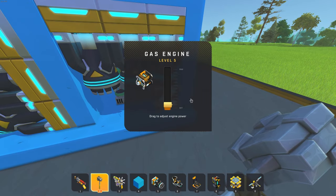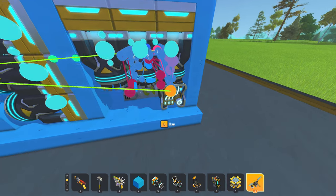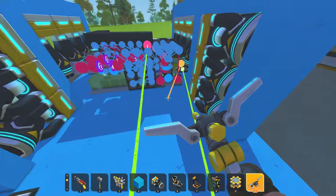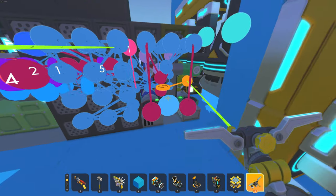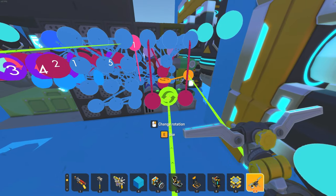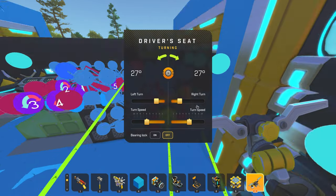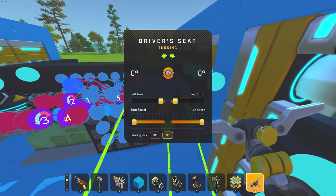Put the speed of the level 5 gas in it to 4. You connect that to this bearing and change the rotation. Then connect the driver's seat to this bearing and change that as well. Press E to use, put it to 8 degrees, and turn speed to maximum.